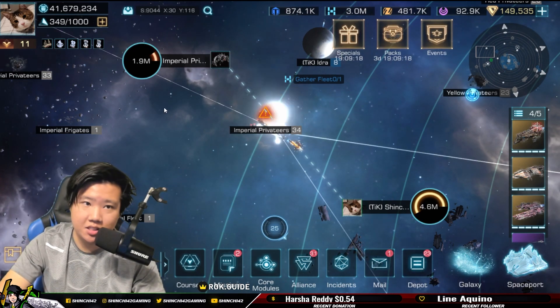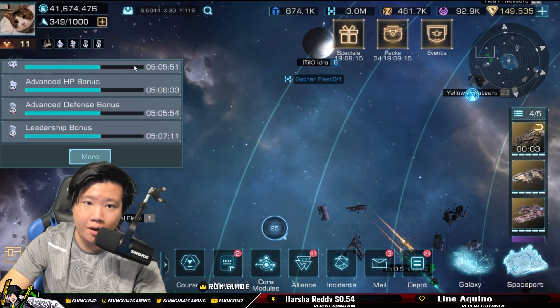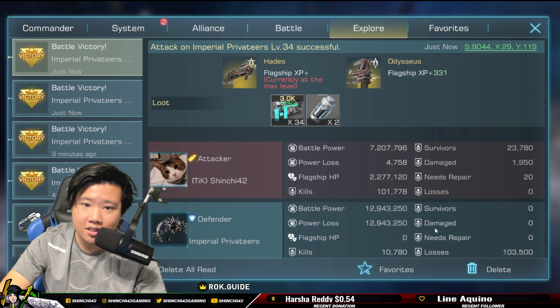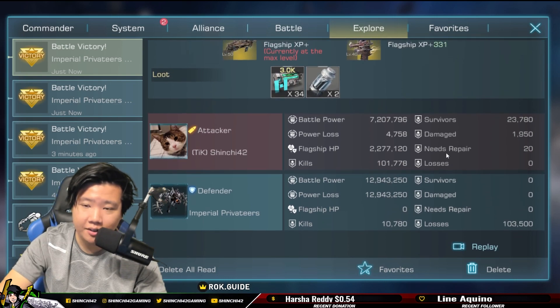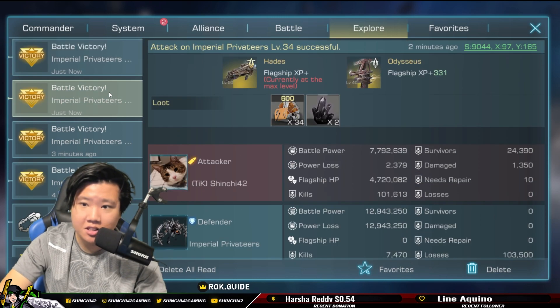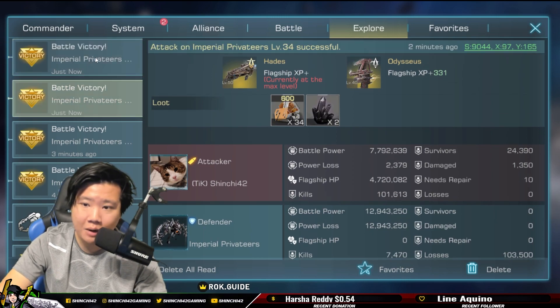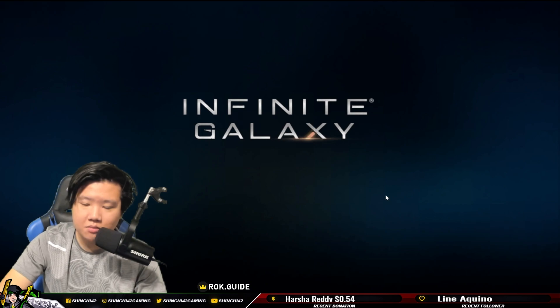As you can see, I can still defeat it easily because we have our buff from an event. Let's take a look at the report. Battle power: 7,207. There's a big difference — power loss is 4,758, huge power loss. 23k survivors vs 24k survivors.